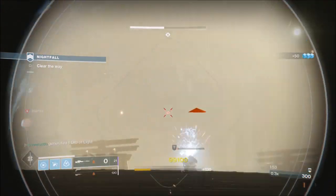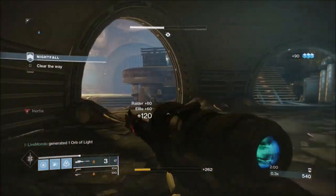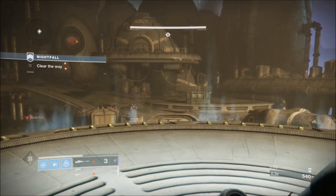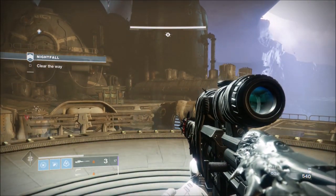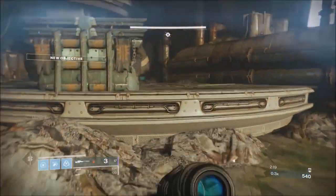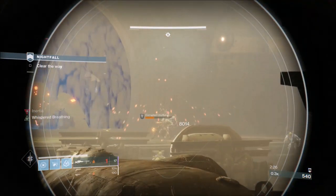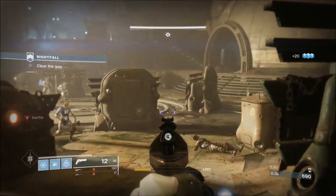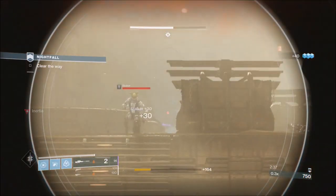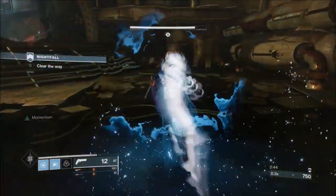To access the tank phase you've got to go into the plate in the center. When you go into the plate, you're going to spawn a whole new wave of ads: a Solar captain which you take down immediately, a heap of garden variety red bar Scorn, two orange bar snipers on the platforms in the same position as before, and two red bar snipers positioned back left and right. Take all those out before accessing the tank. We took the Solar captain straight away from the back, so we're safe moving into this room.